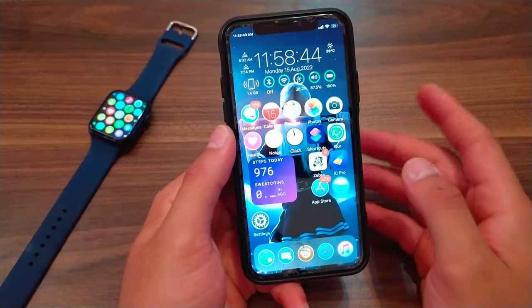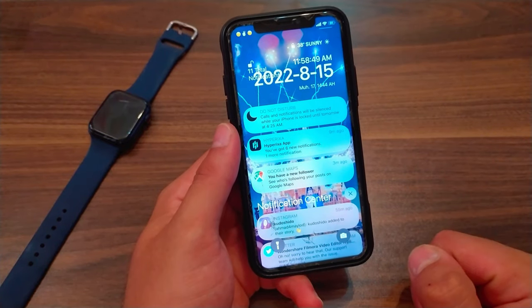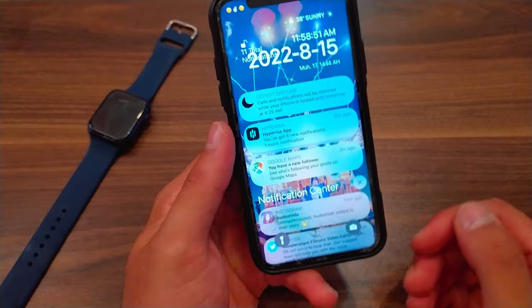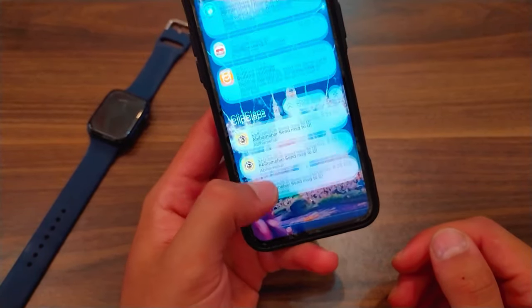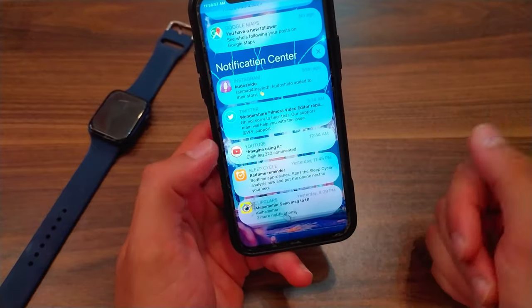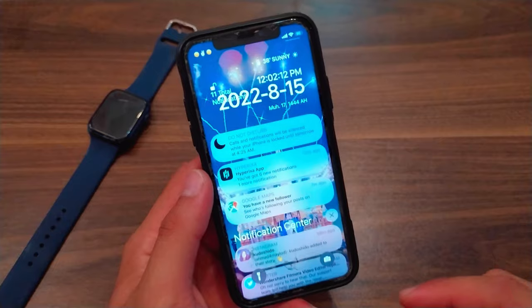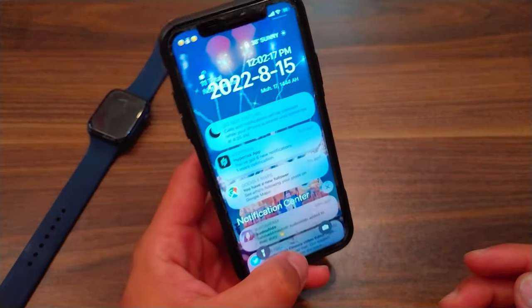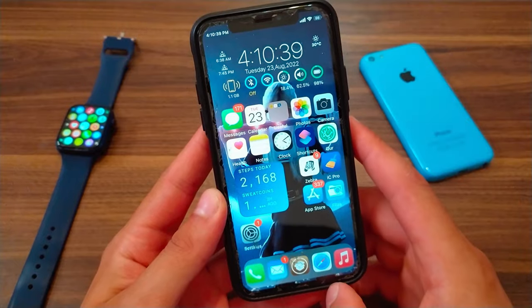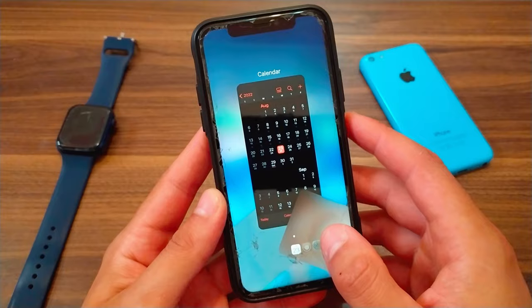The next tweak is Core. This tweak will redesign the notification center to a modern and beautiful design. It provides many options to customize the notification center as you want, giving you a beautiful design with many advantages.